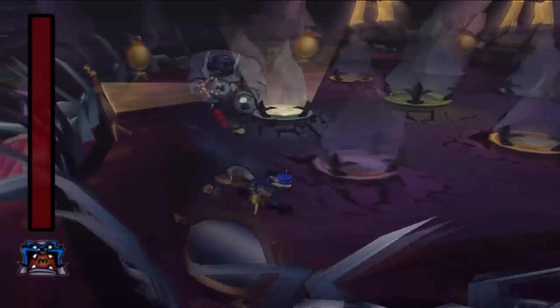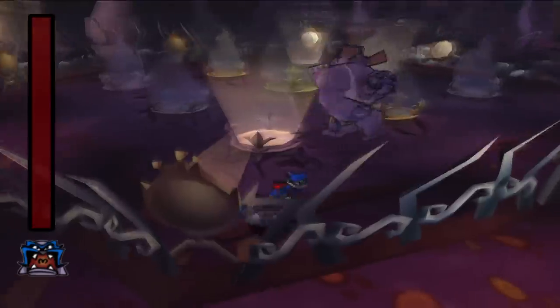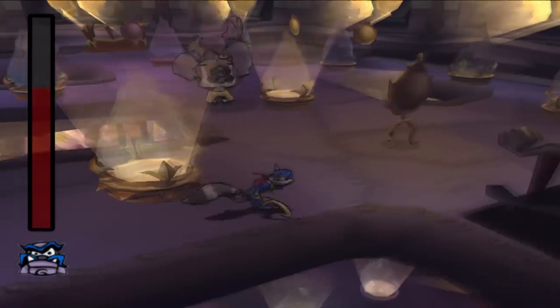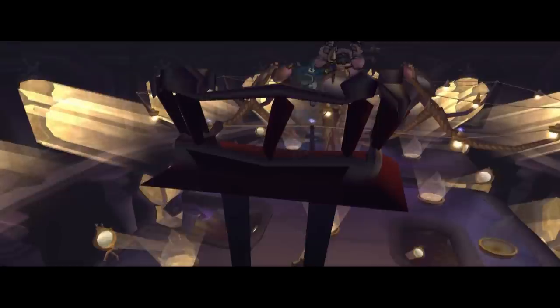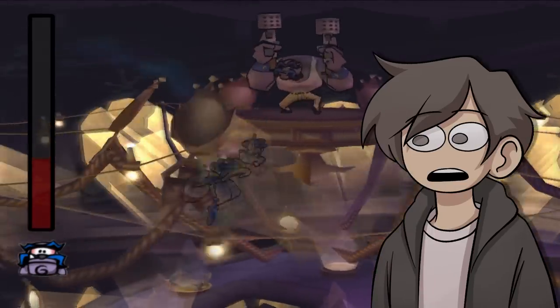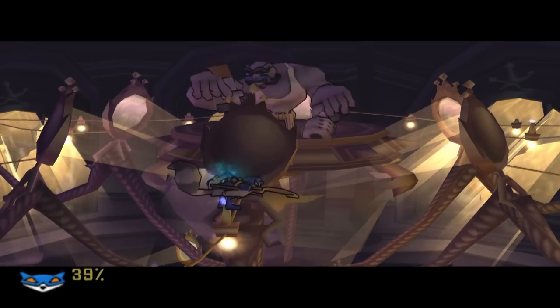The Mugshot boss fight is relatively simple but requires perfection. There are mirrors surrounding the edges of the arena with Mugshot chasing after you with his guns. You hit each mirror with your cane to rotate it, and once enough are rotated, a strong light is reflected into Mugshot dealing damage — all while dodging bullets. The best approach is using the dive move to anticipate his attacks. There are multiple levels, so getting hit once sends you back to the beginning. When you reach the third level, you use spire jumps to navigate and hit more mirrors — hide behind a mirror until he shoots it, then reverse it back on him.